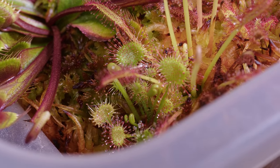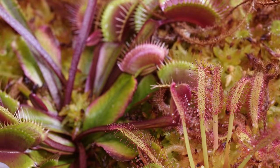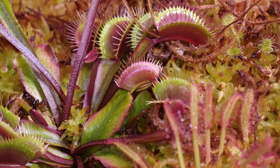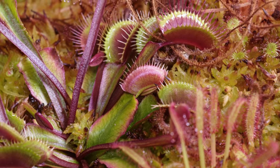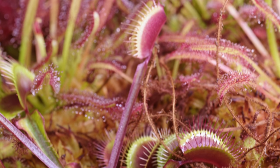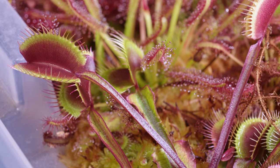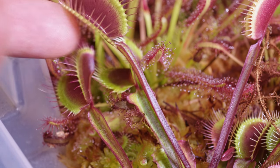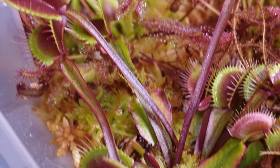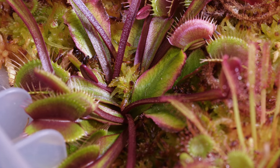These Venus fly traps are a recent addition. I thought I totally killed them — I had them in their own pot and let it dry out completely — but when I dug into the pot there was still a white rhizome, or however it hibernates, sitting in the middle. I plucked it out, divided it, stuck it in two different spots in this bog, and they took off. They're fantastic and so beautiful — look at the red edges along the main leaf and the heads with their color. This is an absolutely beautiful Venus fly trap.